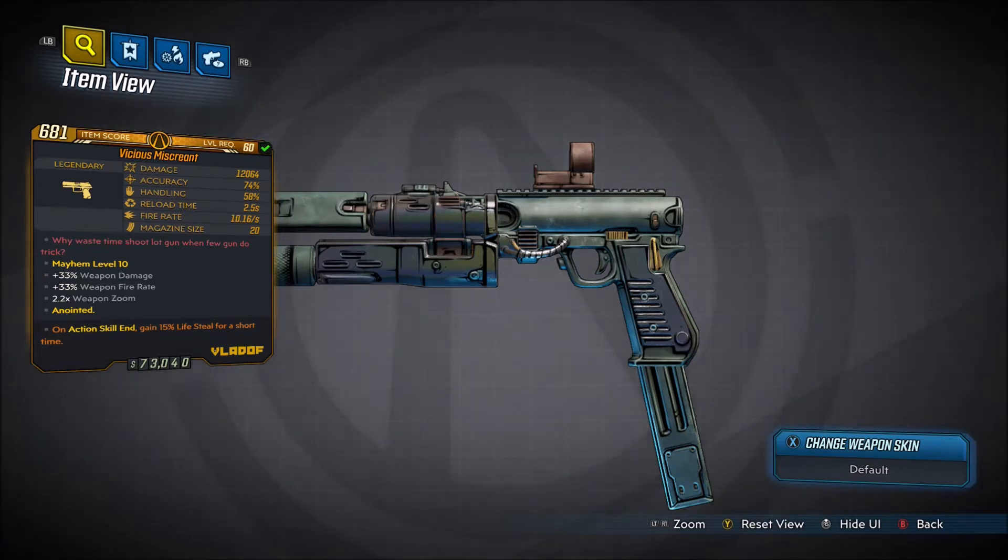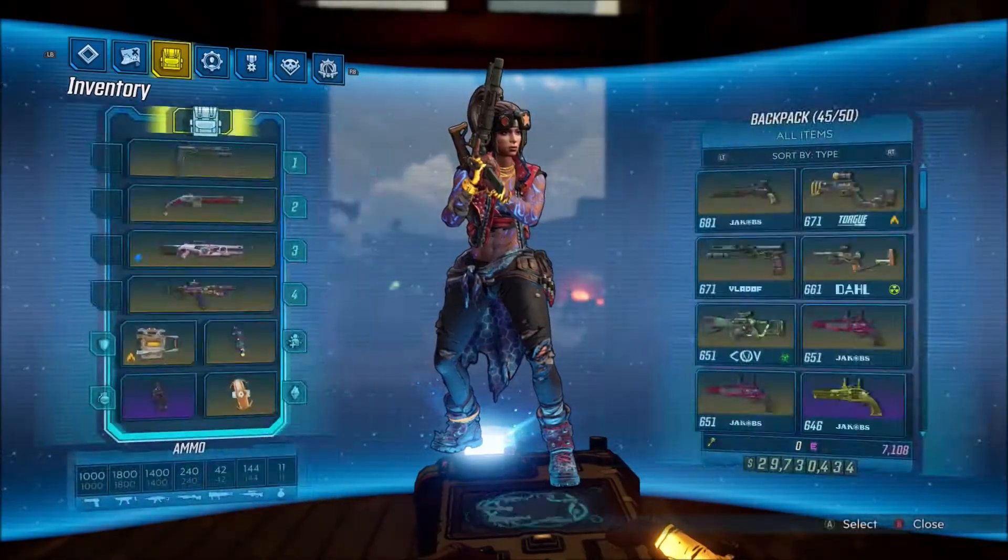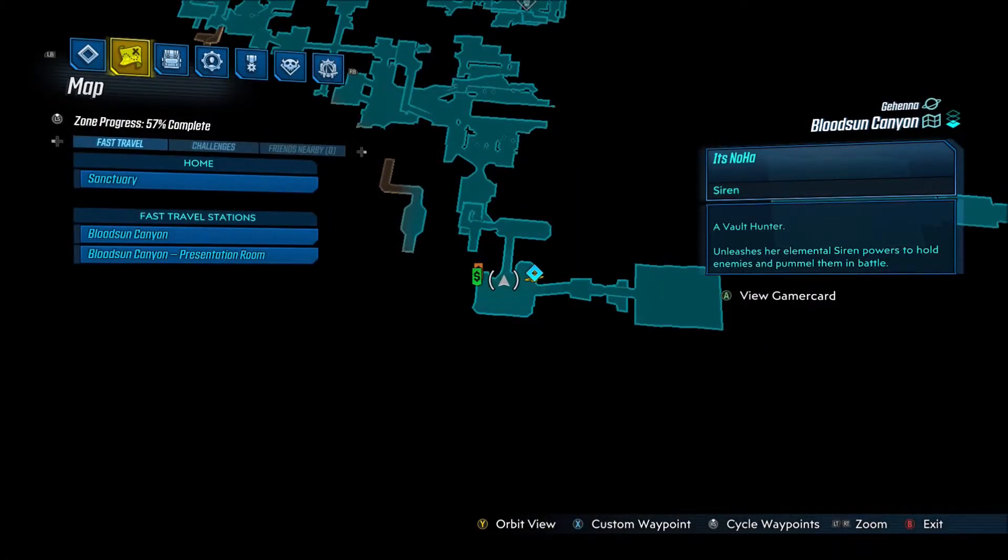It has plus 33% weapon damage, plus 33% weapon fire rate, 2.2 times weapon zoom. Damage is 12,064, accuracy 74%, handling is 58%, reload time is 2.5 seconds, fire rate is 10.16 per second with a 20 mag size. This one has no elemental damage, but you can get it in non-elemental, fire, corrosive, shock, and radiation.